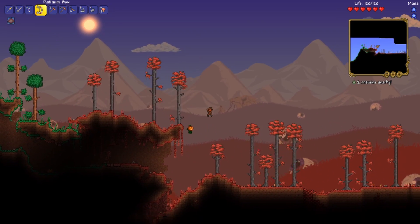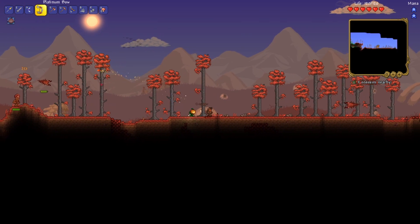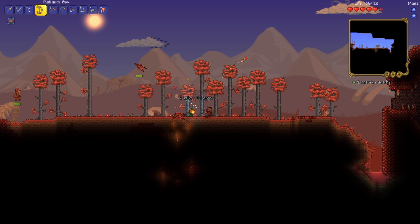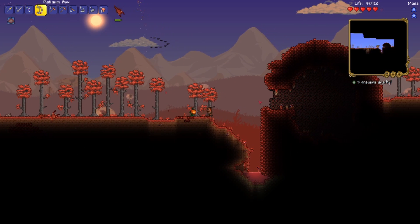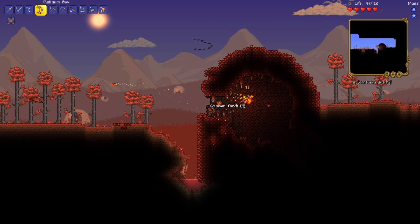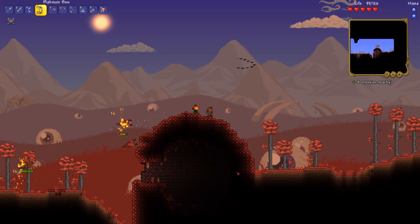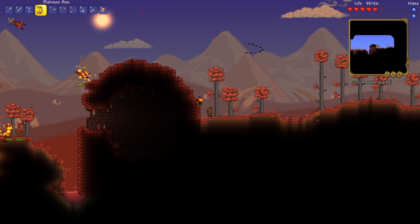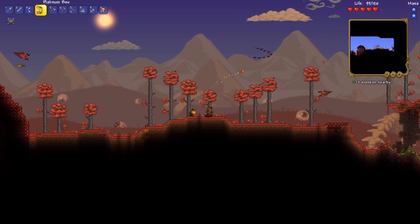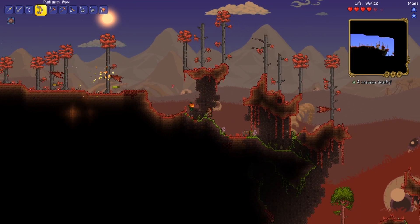We've made it back to where we were before, and we already have mobs following us. Be nice if they stopped following us so close to the ground so we could actually survive. While I was traveling, the nurse arrived as you can see in the chat. I made fire arrows because I thought they'd deal a little bit more damage. And here we are at the jungle already.